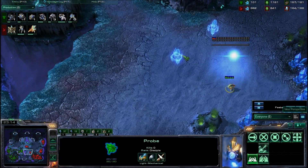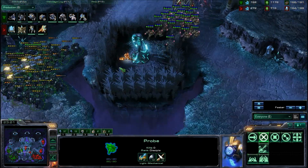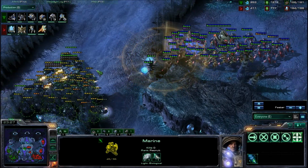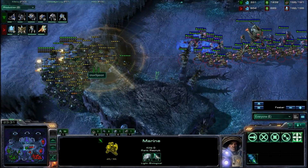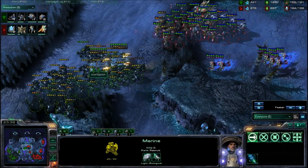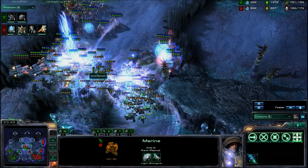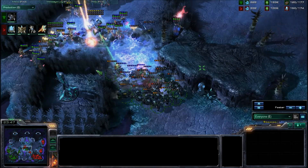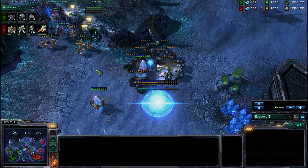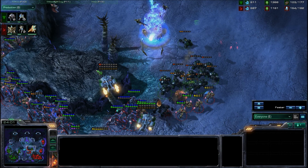Pink is grabbing another expansion. And here it comes — this should be another huge engagement. A little eager there from Spoon, a little overexcited. I'd like to see some Storms from Pink right now — this will absolutely decimate this Terran Army. A little poor micro there for the Templar. And here come the Storms — the Storms absolutely shred this entire Terran Army. Every single Marine has been killed — we only have a couple of weak Marauders left. This Colossus should go to town on every single one.